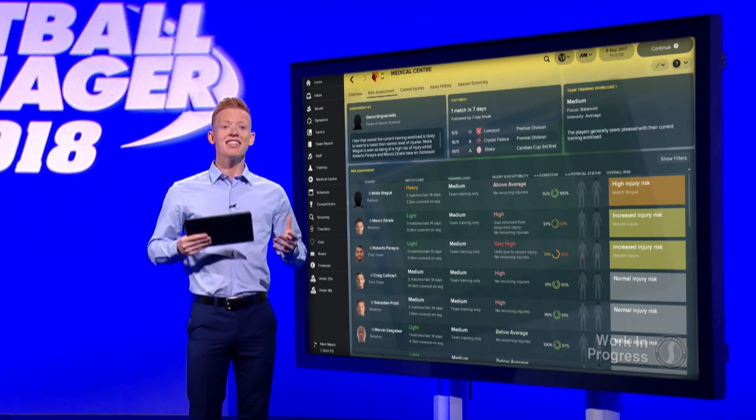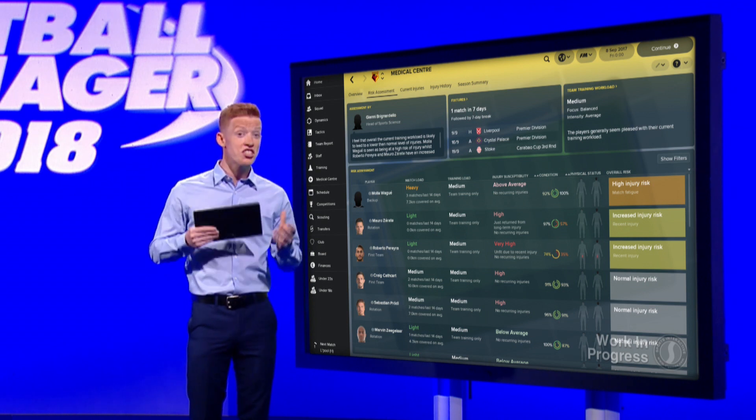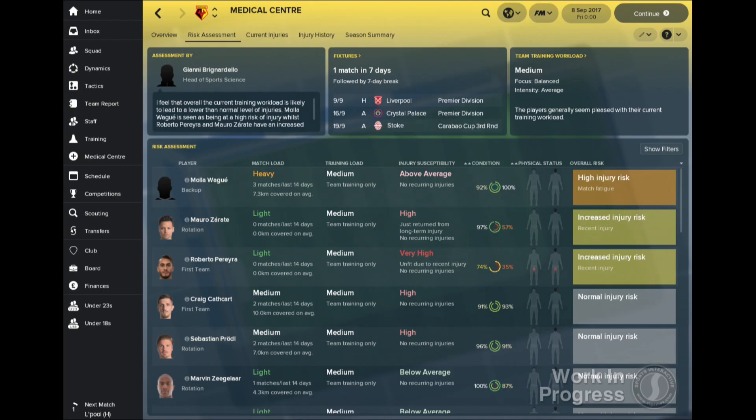This will help keep your players injury-free for longer, and potentially prove to be the difference between defeat and victory. The risk assessment screen also gives you information on each player in your squad's susceptibility to injury, overall injury risk, current workload in both training and matches, and their general condition.